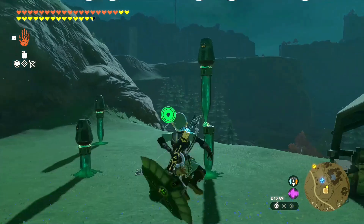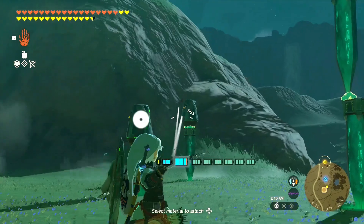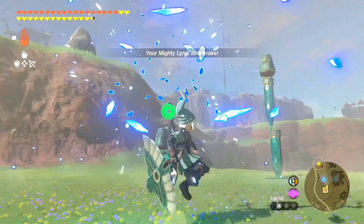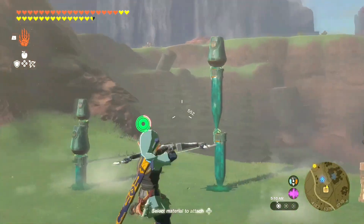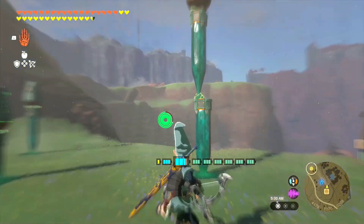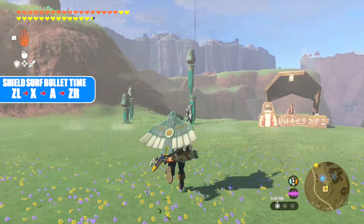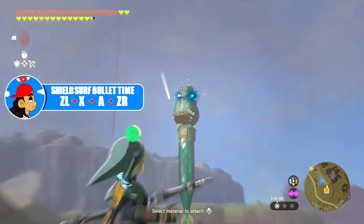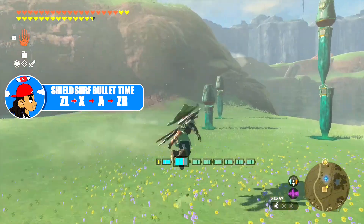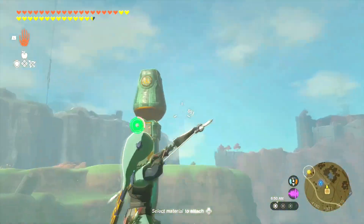There's an additional option: after pressing ZL, X, then A, you have the option to press B so you can cancel out of the shield surf animation before going into bullet time — and that'll save you some shield durability. Although it's not necessary, it is useful for saving your shields. Now that you've locked in the shield surf animation, the next step is adding bullet time. After pressing ZL, X, then A, you can either add the cancel by pressing B, or just let the animation continue and press ZR to pull out your bow and go into bullet time.